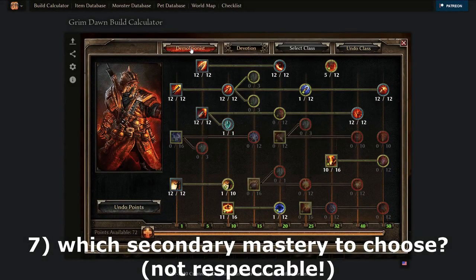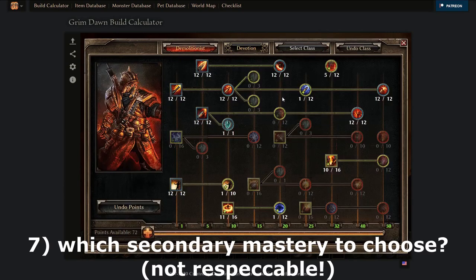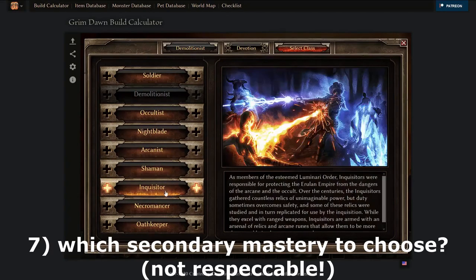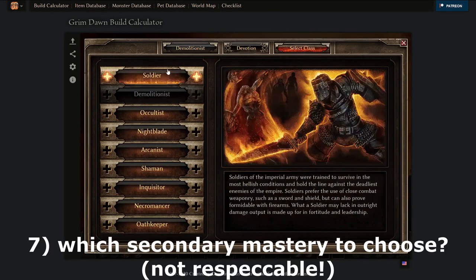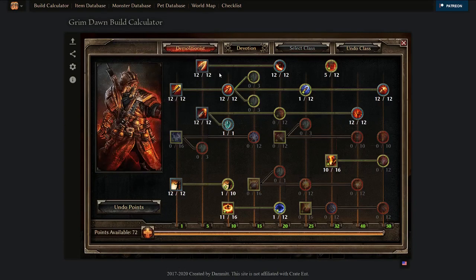Unless you really know which secondary class you want to play, always wait a bit before committing — around level 40 to 50 — because masteries are the only thing in the game that's locked; everything else is respecable. Take your time and ask yourself: what do I need to complement my build? What do I need to amplify my damage? What do I need to make myself tankier? For example, as a Fire Strike Demolitionist, you'd have choices of a secondary mastery that also has resistance reduction for your damage type.